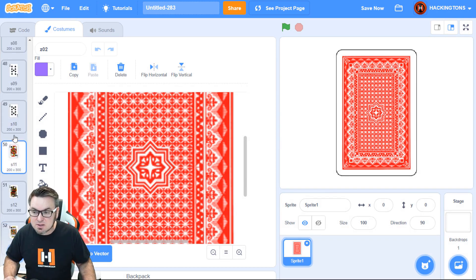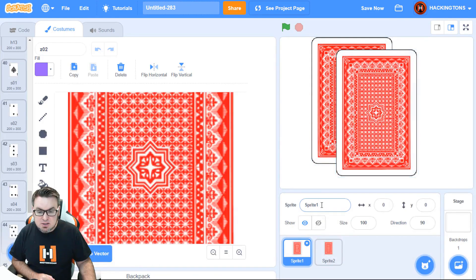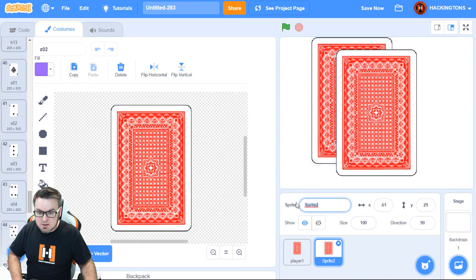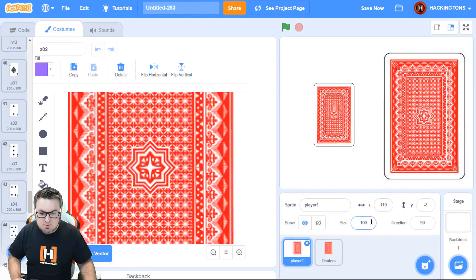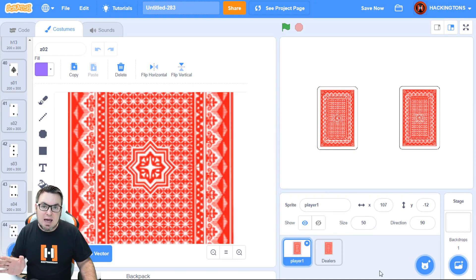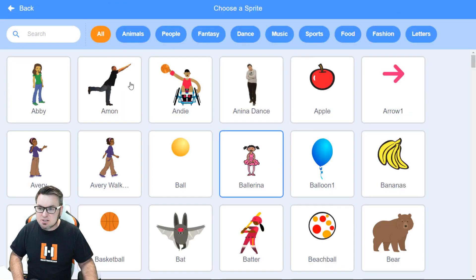I'll need two sets of cards in my game — one for player one and one for player two. So I'll duplicate the sprite. These will be player one's cards, and these will be the dealer's cards. I'll separate them on either side. They're a little big so I'm gonna change the size to 50% on both.